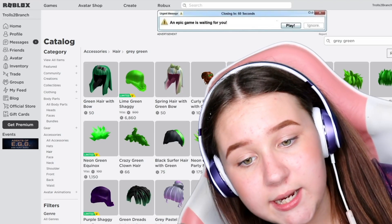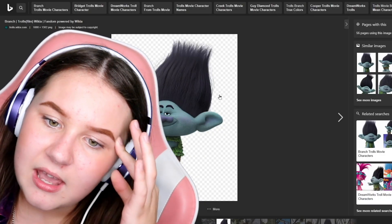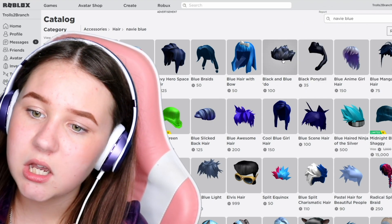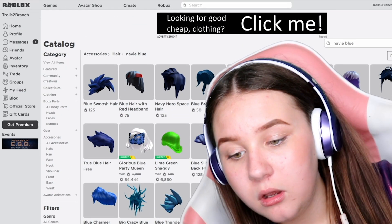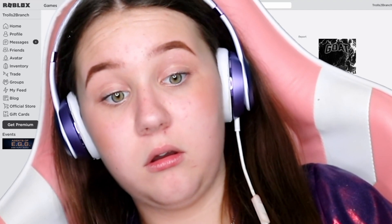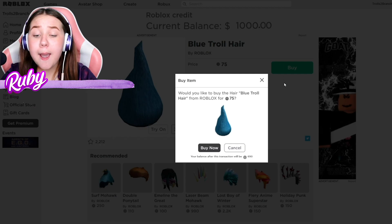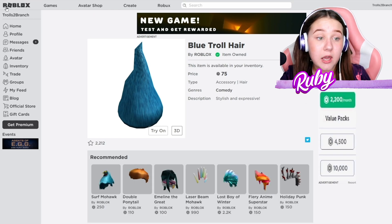No good options in gray or green either. The closest color without black is kind of like navy blue. Wait — am I seeing this right? Blue troll's hair! I'm going to buy this — it's absolutely perfect. It's blue and it's troll's hair. Why couldn't they have made this for Poppy too?